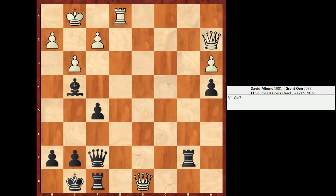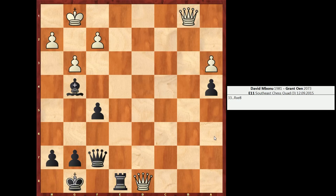Now white played rook e8, and this introduces some cross-pin ideas. Note that black cannot take on e8 now because of queen takes e8 checkmate. Nor can black take white's queen on a2 because that would be met by rook takes f8 checkmate. So Grant played rook b1 check — more of a deflection move than anything — hoping that white takes on b1 so that black can respond with rook takes e8. Black has some chances in this endgame with the rook and the light-squared bishop, but maybe the weaknesses around white's king do give black some counterplay.